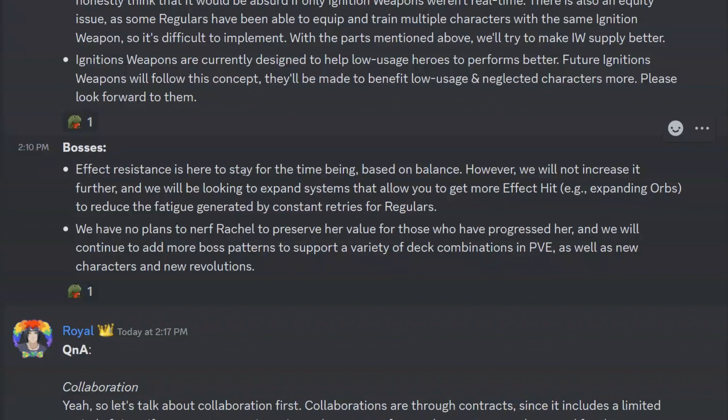On bosses: effect resist is here to stay for the time being based on balance. However, they will not increase it further and will look to expand systems that allow you to get more effect hit — for example, expanding orbs — to reduce the fatigue from constant retries. They have no plans to nerf Rachel to preserve her value for those who have progressed her, and they will continue to add more boss patterns to support a variety of deck combinations in PvE, as well as new characters and new revolutions.